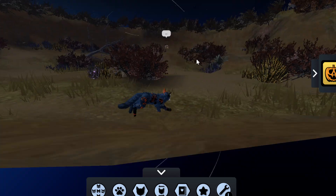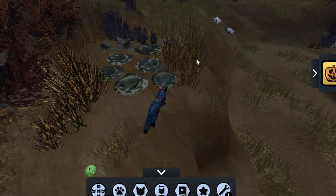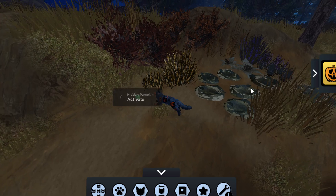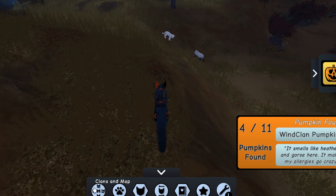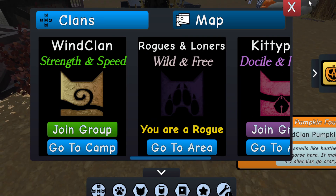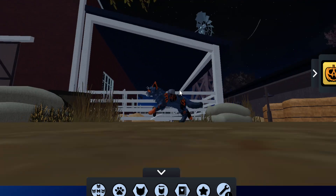The next one is WindClan. WindClan is actually the easiest one, along with RiverClan — they're the easiest. You'll be able to find your pumpkin right here near those little spaces where the cats sleep.